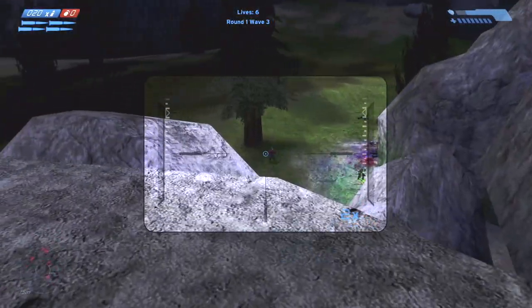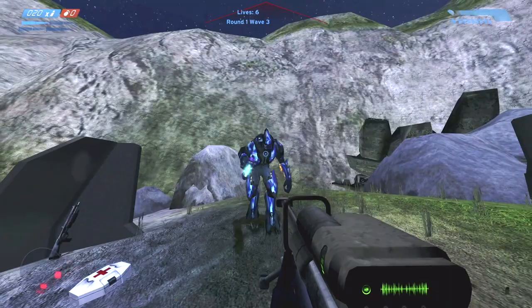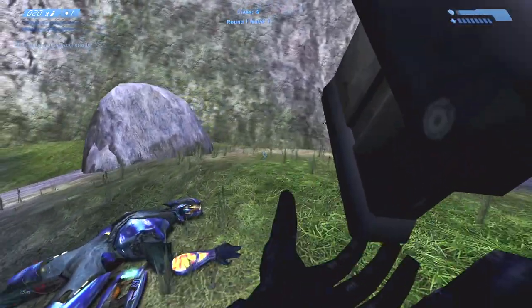The sniper rifle is available on top of the rock you spawn on, but beware of the other covenant forces that you may not see, for they can easily rush you.